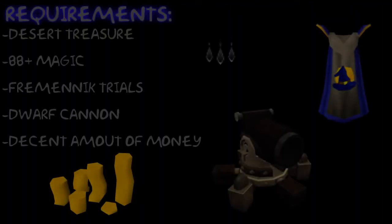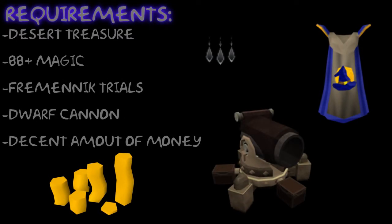The requirements to do this method are: you need to have completed Desert Treasure for the Rock Barrage spell, and also 88 plus magic because 88 magic is the requirement for Rock Barrage. You also need to complete Fremennik Trials for the ability to travel to Waterbirth Island. You can take a Dwarf Cannon if you want, but that's just going to cost you a lot more money. And you also need a decent amount of money because it's quite expensive for runes.